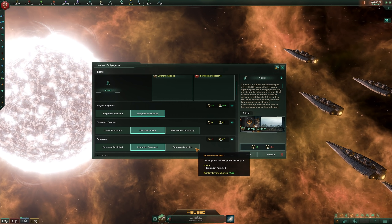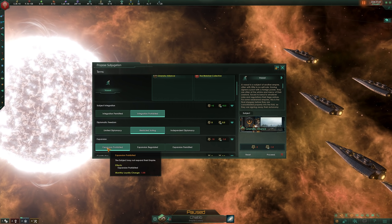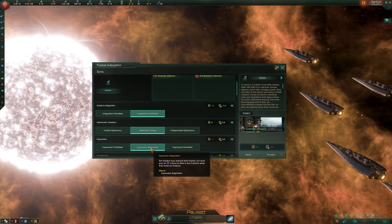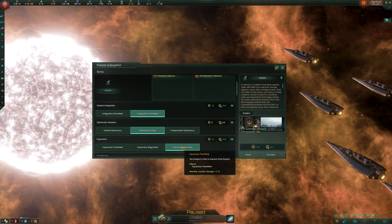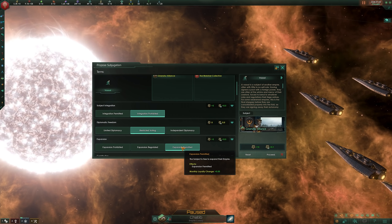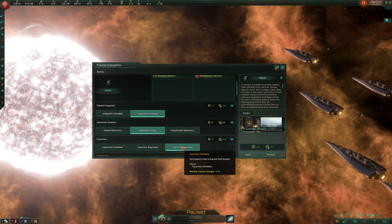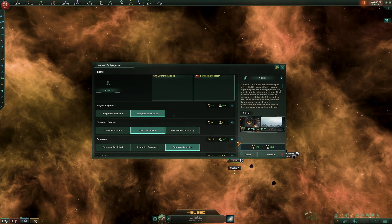The subject's right to expand its territory ranges from complete freedom to a complete lockdown, and in the middle, the option to expand at the cost of paying their overlord some influence each time. Allowing your subject to grow stronger is a double-edged sword. On the one hand, their strength is yours to benefit from if they're loyal, but on the other hand, if they don't like being under your thumb, that increased power can be wielded against you all the same. Figure out your ideological differences or similarities, and see if this subject is likely to stay by your side for the long haul, and make the call accordingly.